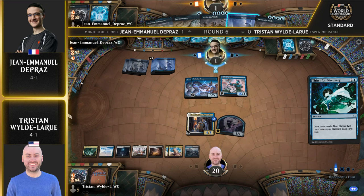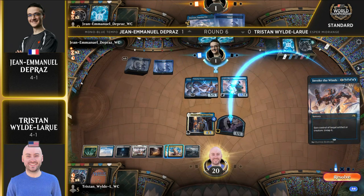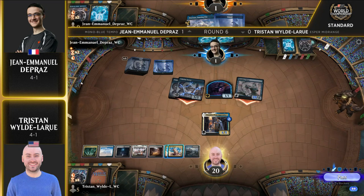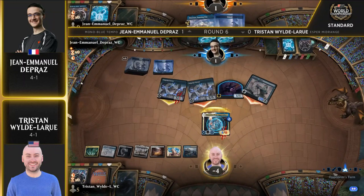Let's do it, here we go! Haughty Djinn is an 18/4, about to be 19 — and he's going for it. He's going to steal Denik with Invoke the Winds. Oh my goodness — we're going to see Plaza of Heroes make it indestructible, but it ain't going to be enough, because that is all she wrote. John Emmanuel Dupras sees the line. You called him, my friend. Unbelievable stuff.